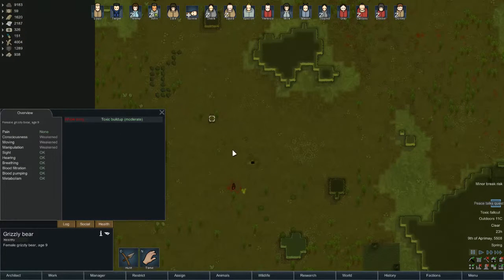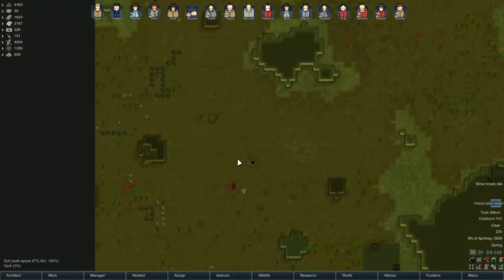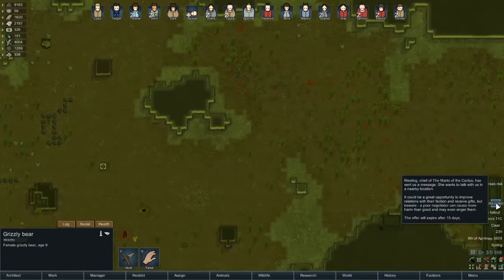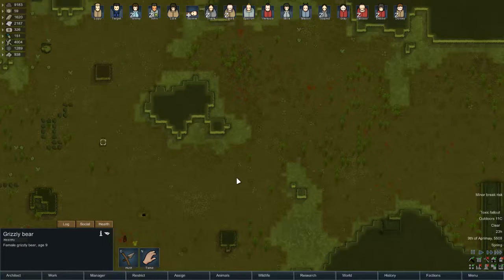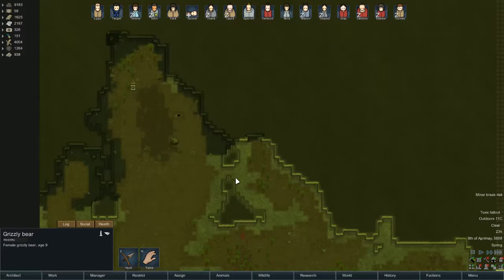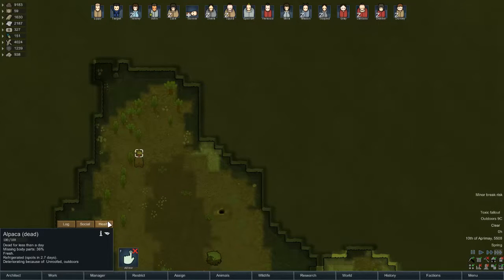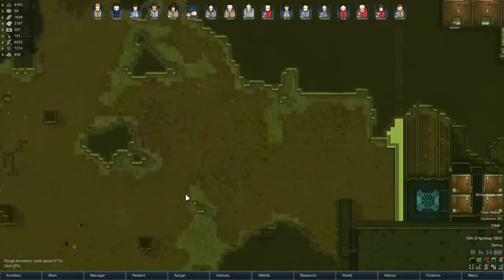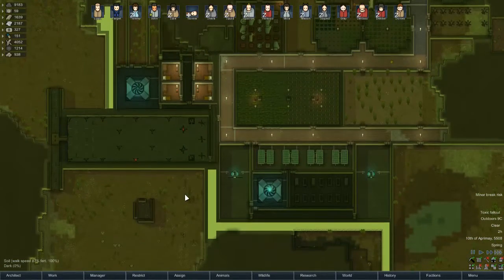And you went after a boar instead. Because everything's got the toxic buildup — every time it kills something to eat, it immediately rots. So the bear is now running around trying to find someone to eat. I do actually feel sorry for the bear. Look, you found something that didn't immediately rot. It doesn't matter because you're going to die soon anyway.